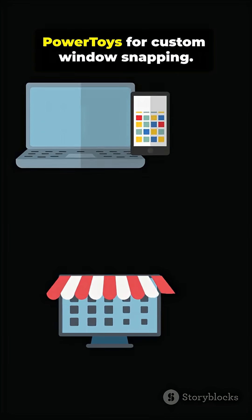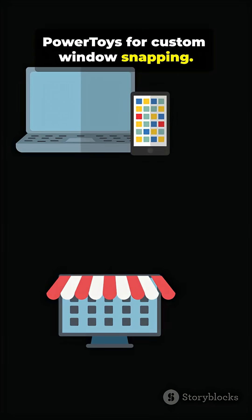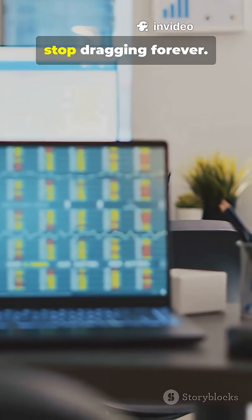Tip 4: FancyZones in PowerToys for custom window snapping. Arrange like a pro — stop dragging forever.